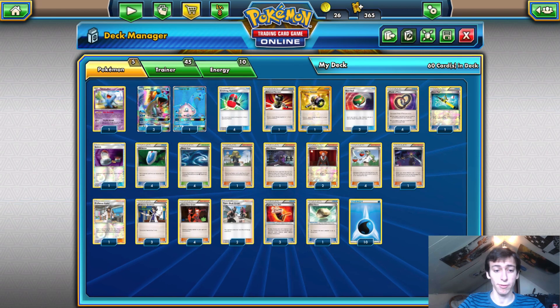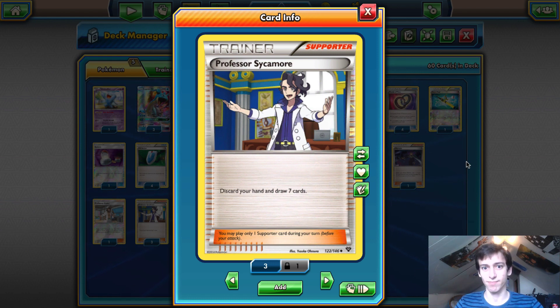We only play three Professor Sycamore because once you have a big hand of ten, thirteen, fourteen cards from collecting every turn, you don't want to Sycamore because you'll be getting rid of so many resources. Past turn one you really don't want Sycamore that much. We play three as a minimum for situations like Item Lock where you need to draw through your deck, but I've considered going down to two.